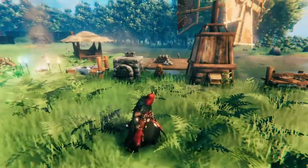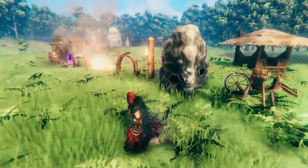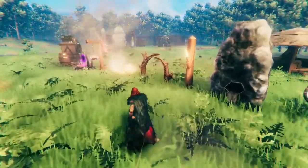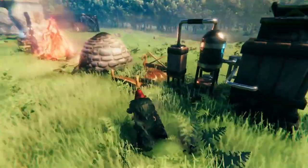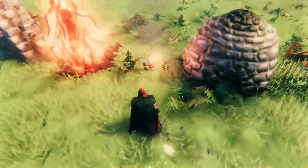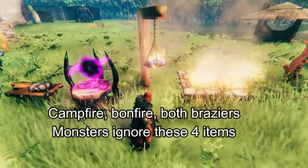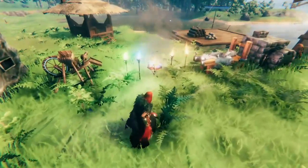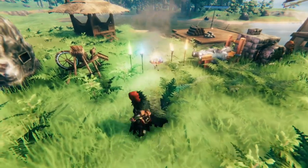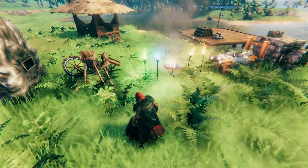These items also have some other effects. Monsters will not spawn within 20 meters of these, even during an event. Monsters will attack and try to destroy these items on sight, except for the campfire, the bonfire, the hanging brazier, and the standing brazier. If you're there, they'll attack you instead, but the moment they can't get to you, they'll start destroying your stuff.